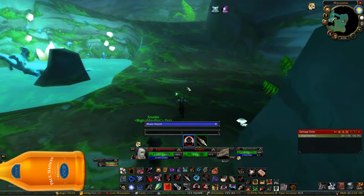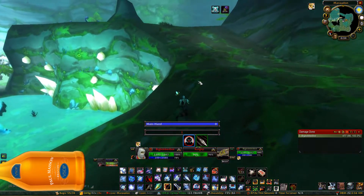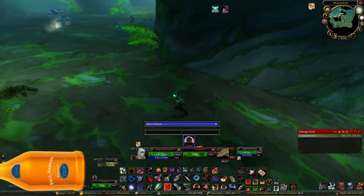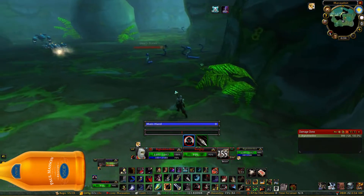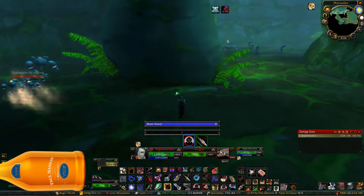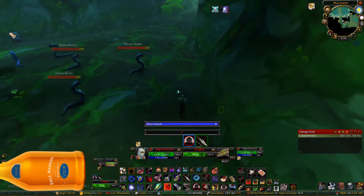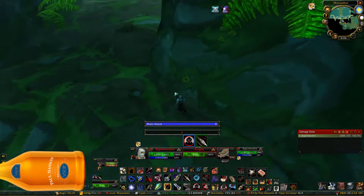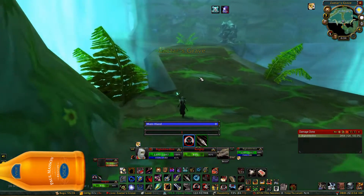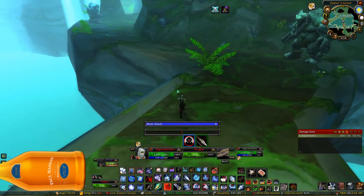Make sure you have Cheetah on because we're going to just kite him around here. A common kiting method is I let my pet DPS him, and then I just keep up Serpent Sting and I'll Distracting Shot every now and again. You do kind of want to make sure you're not running Rotgrip and your pet through mobs, because if you do they can aggro. If your pet aggros all those mobs and dies, it's not a big deal — you can still kill Rotgrip no problem, it's just going to slow you down.